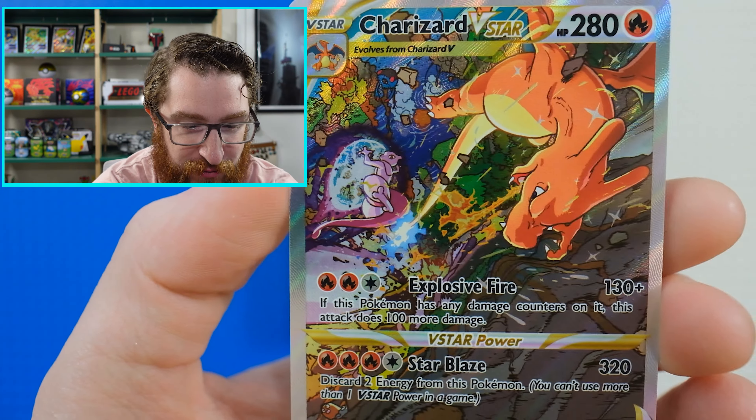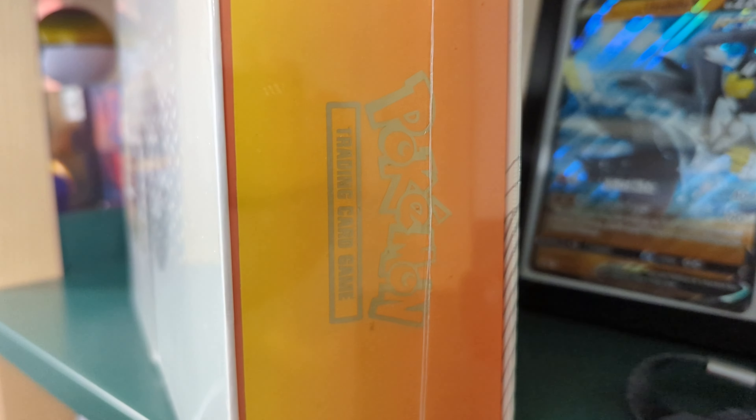We have a V-Star marker and more packs. In this one we have Fusion Strike, Evolving Skies, Darkness Ablaze, Vivid Voltage. So all of the packs are like a collection of some of the best that Sword and Shield had to offer.